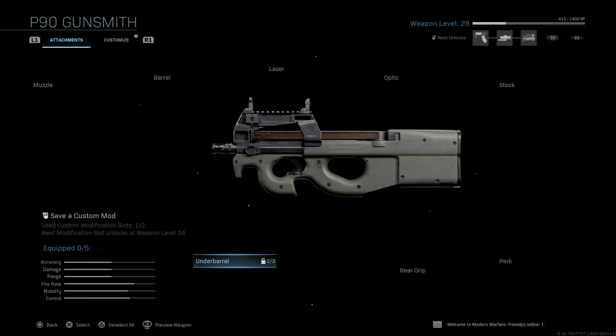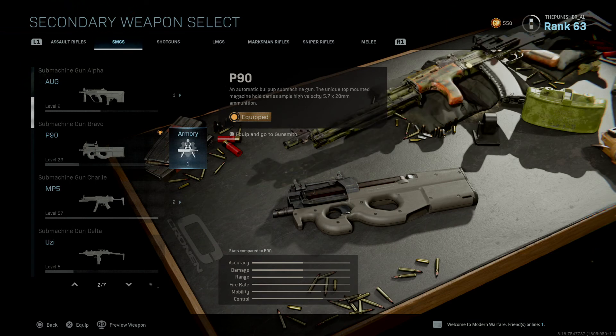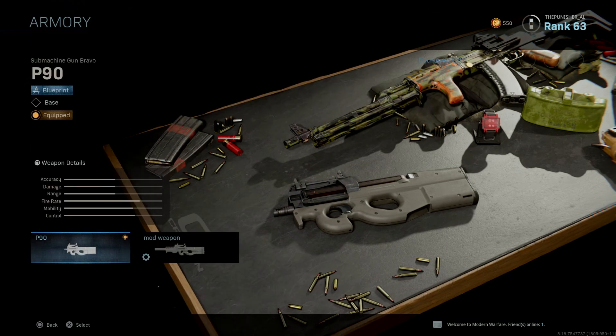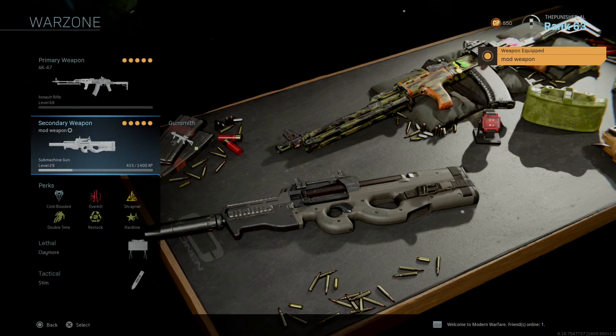Now we're going to get out and go to armory — and this is my blueprint right here. This is the one I made. Click it and boom, it's right there. So this is how you make your own blueprint.